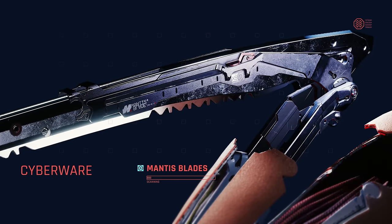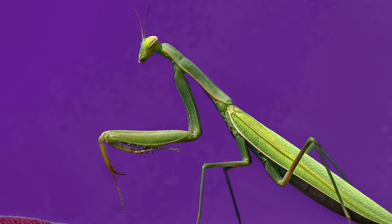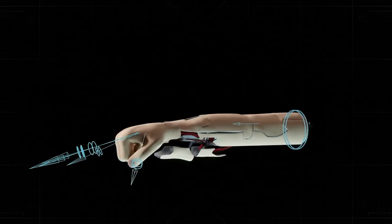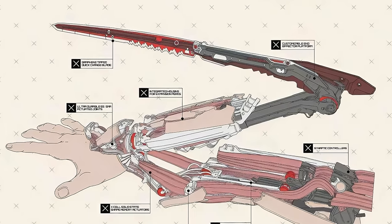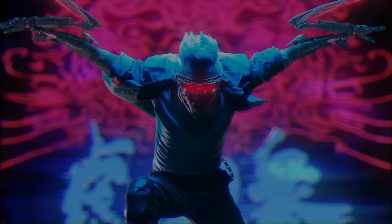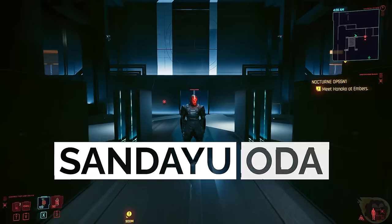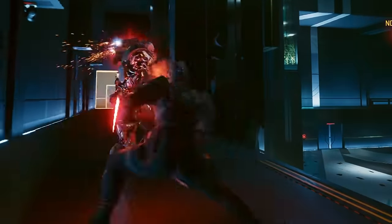The Arasaka Mantis blades are a cybernetic body modification that deploy from the user's forearms and resemble the praying mantis. They are designed to be covert and effective, but when they are used, they are flashy and definitely make a statement. The actual anatomy and engineering is quite complex. Luckily, there are a few different versions of mantis blades, and there is one that seems to be quite more buildable than the rest. Meet Sandayu Oda — a character in game with these sick glowing mantis blades, and they're exactly what I want to build.